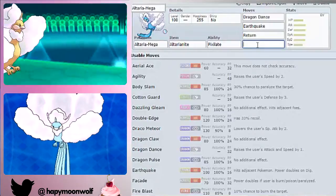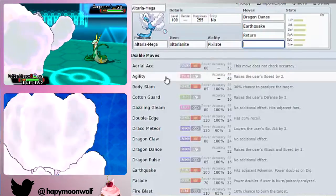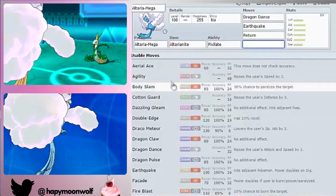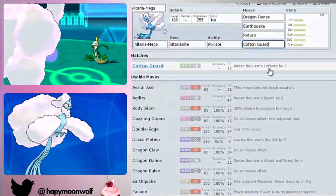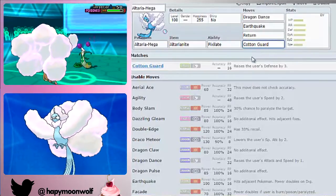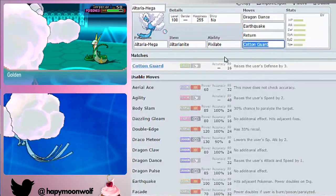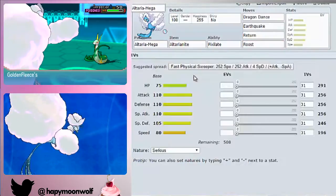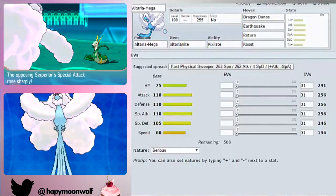The last move slot is pretty much free. You could use Agility for extra speed, but Dragon Dance already boosts speed so I wouldn't worry about that. Cotton Guard is a very dangerous option — it boosts your Defence by three stages, and with max EV investment in Special Defence and HP it would be very difficult to KO, making you a defensive wall as well as a sweeper. But my personal favourite is Roost, because you can restore your own HP. It's very useful when you're faster from Dragon Dance — I definitely recommend Roost.